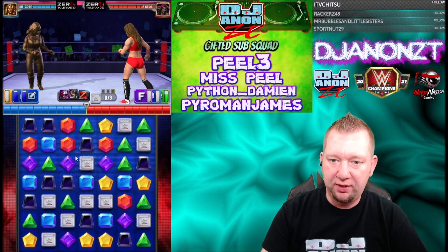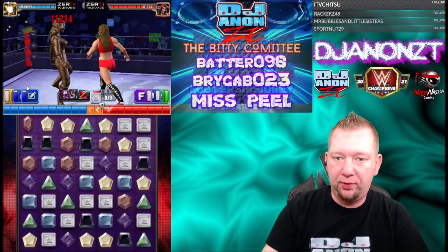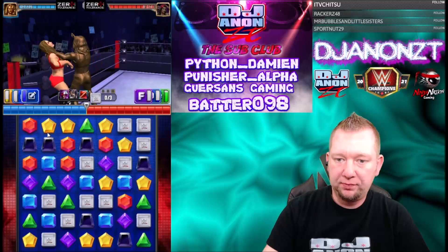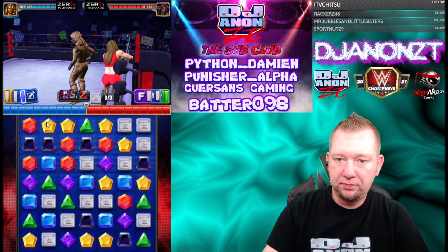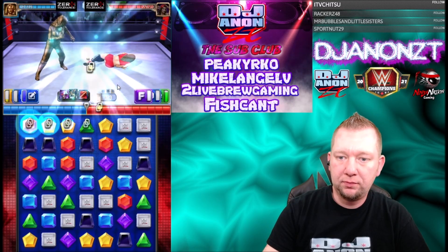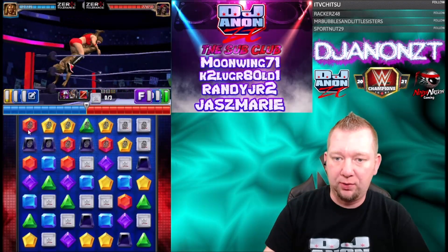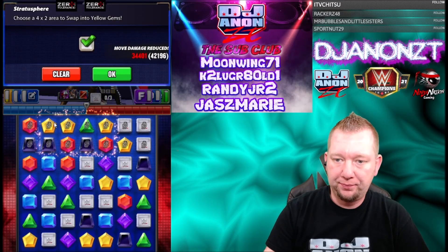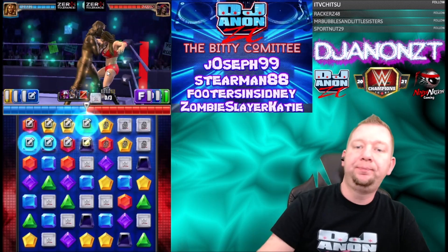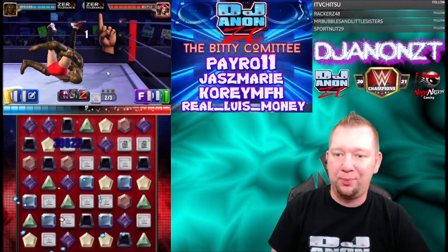Let's see if we can hit for some bigger damage here. Take green away from her since we're already gonna be full. Let's make the reinforce gems. I don't know — this is my first time trying this setup, so I don't know if I'm setting this up wrong or what. This would break everything. Is that a wild card at the top? That's fine. A big double break there — 146 is still unimpressive on the damage.